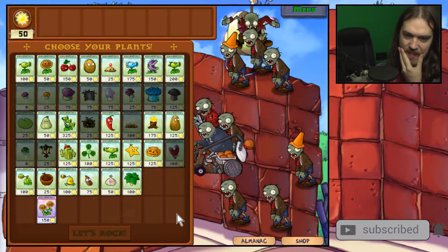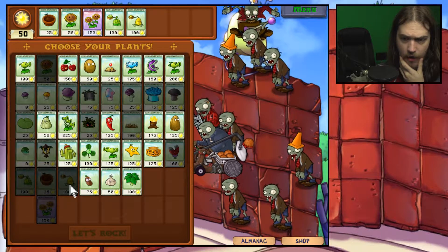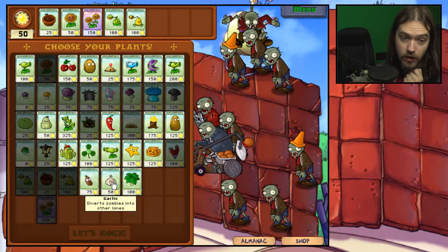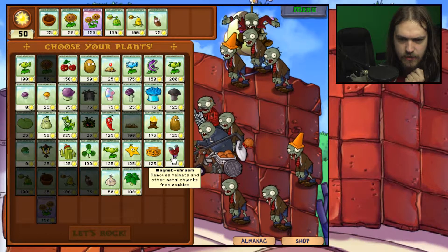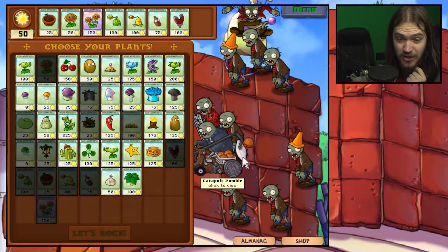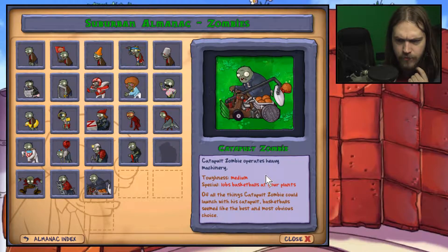Oh, this is actually a thing. So we're going to want these of course. I'm just not going to do the garlic thing again because that sucked last time. It seems like I should probably bring the coffee bean and magnetron because of the catapult zombie. It might actually work against the ladder zombie too. Of all the things catapult zombies could launch, basketball seems like the best most obvious choice. Toughness: medium.